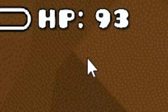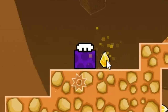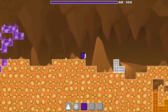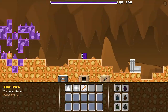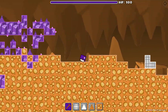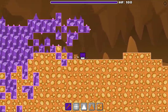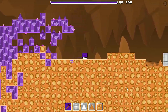Do my health points even regenerate? Yes, they do. That was a very unfair hit right there. Finally I have enough fire shards for a pick — I'll shape it now. It allows me to break fire tiles and spikes. Wow, I got a shadow shard early — that was not supposed to happen, was it?